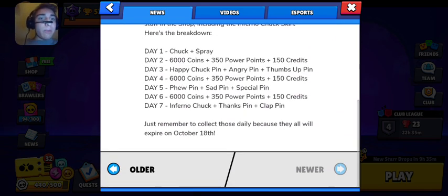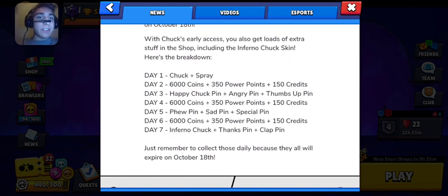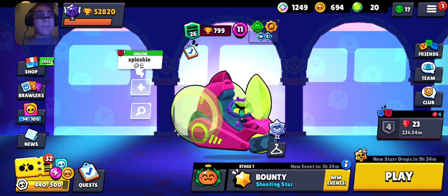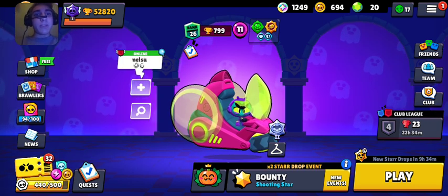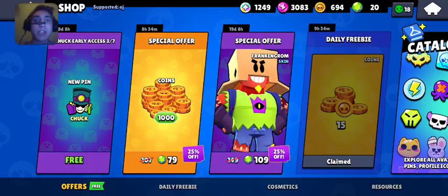So I went out of my way to buy the happy, sad, and angry Chuck pins. I'm wondering if I would get coins instead, or if it's just not going to give me anything — because technically it'd be a waste of bling at that point. But again, I didn't know, so I'm wondering what's going to happen when I click on this.